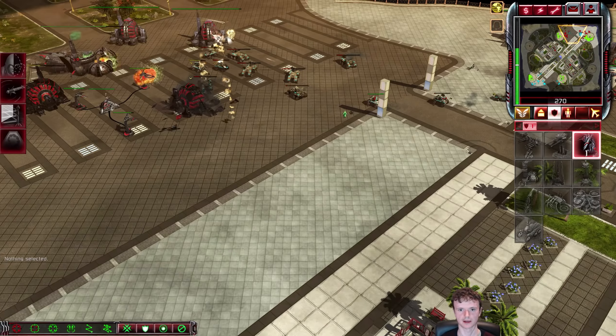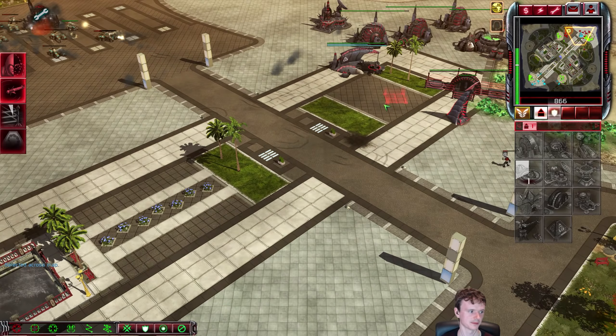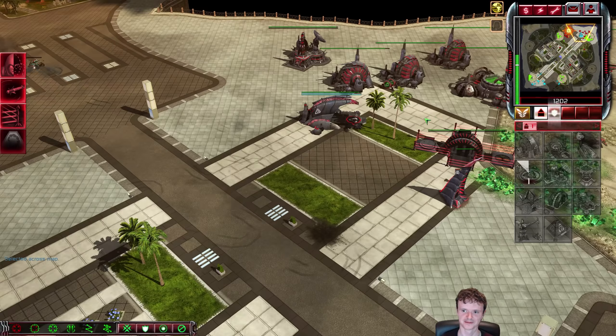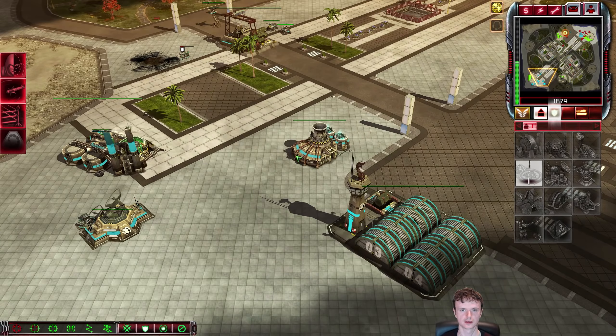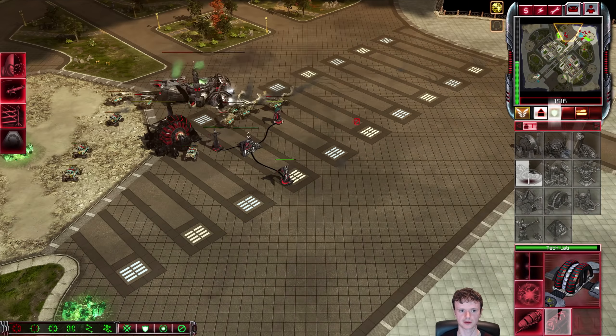We need to go for stealth tanks now, like ASAP — get a bunch of those tanks out. This is a clutch game. Still love that click. Pretty clutch. But he's taking out my base here — that's awful news for me obviously. I feel like stealth tanks is the way to go.